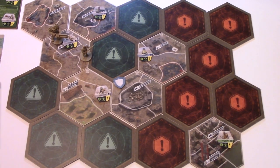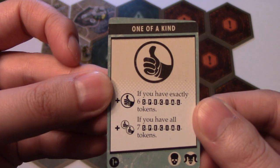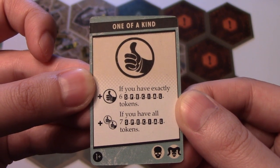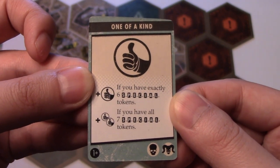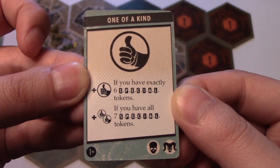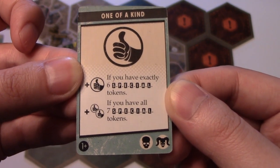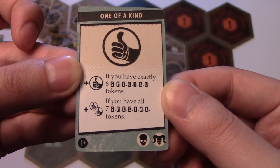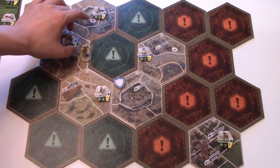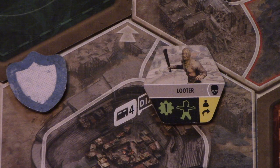Now it's the Brotherhood player's turn. Let's look at his Secret Agenda card — it's called One of a Kind. It says you get an additional influence if you have exactly six special tokens, and two influence points if you have all seven. The Brotherhood Outcast just wants to win as fast as possible, and he's on top of the Looter enemy — so this is combat.